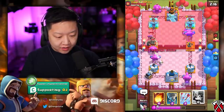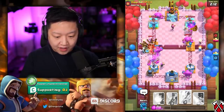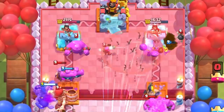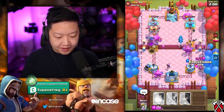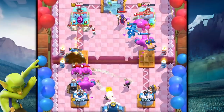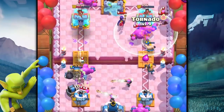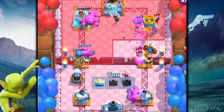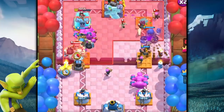He's got a Giant Skeleton — nothing to panic about. We do need to take out that Firecracker, so we're going to Arrows that. This guy knows what's up — he's got an Executioner in hand. Don't panic. Maybe we'll Fireball those Skeleton Dragons because that's actually insane value — too insane to ignore. Let's clump them all up so my Executioner can get something done.